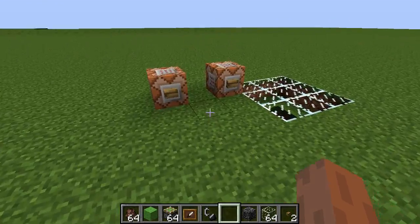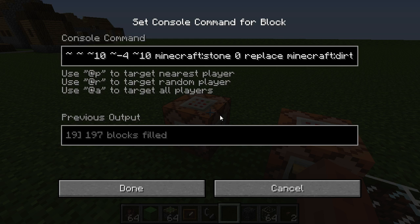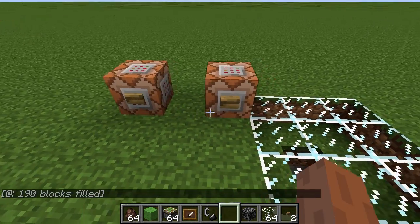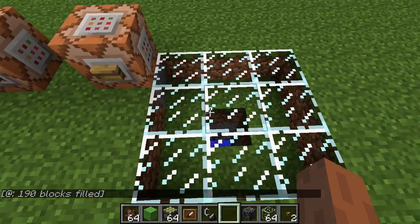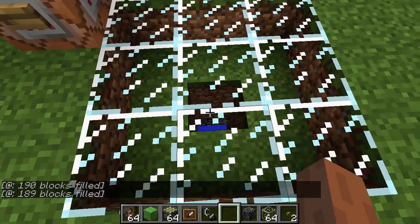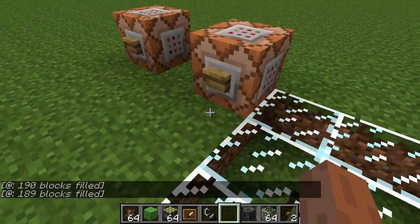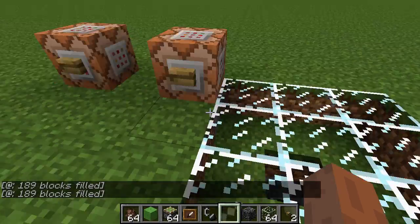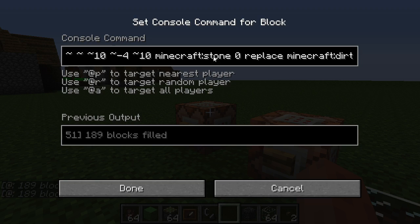This is an update to something we saw last week. They've updated the replacement for the fill command. Now you can focus it on one specific block type. As you can see down there, I've got stone. If I do that, it turns to dirt. Do that, it turns back to stone, because it's only replacing that one block type.